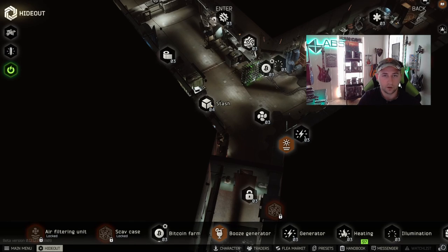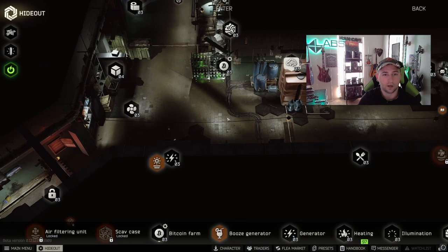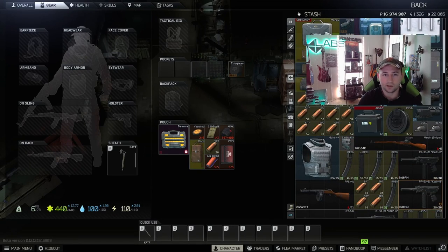If you're non-EOD, so a base account, you'll have to actually upgrade your stash. You have a generator which you can turn on and off. We'll go into another video that completely covers the hideout portion of this game. But what we're about to do now is go into an offline raid, which is a great place to practice.